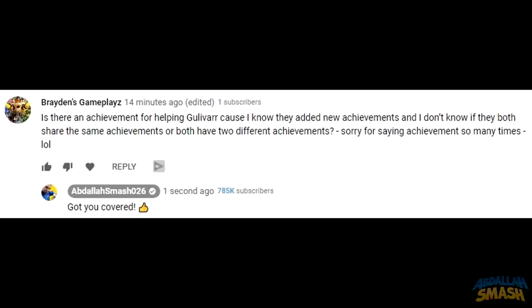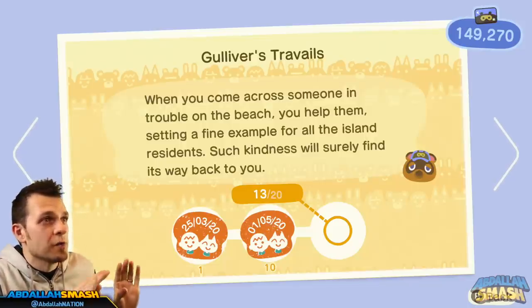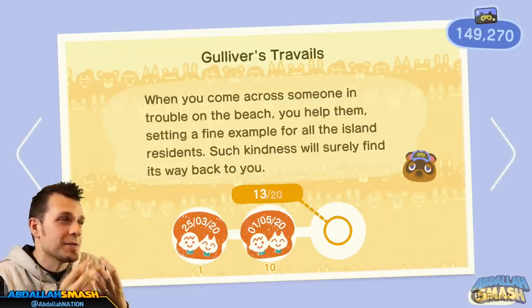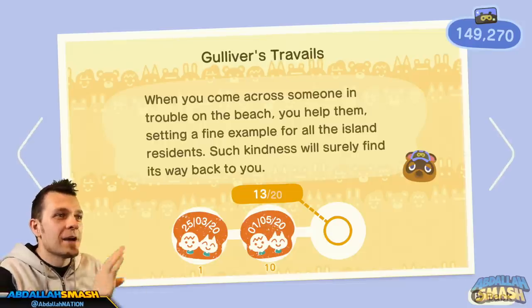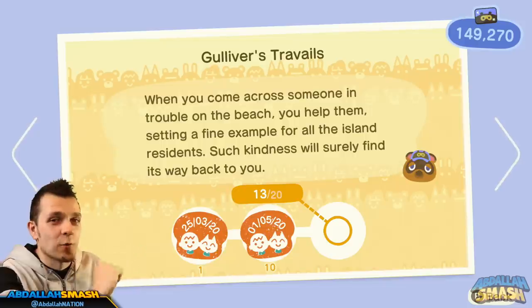Brayden's Gameplay asks: Is there an achievement for helping Gullivar, and do both versions share the same achievement or have separate ones? As of right now, they indeed share the same one, which is called Gulliver's Travails. Gulliver and Gullivar are the same person — they just have a split personality of sorts. So every time you help Gullivar, it will add to that achievement.